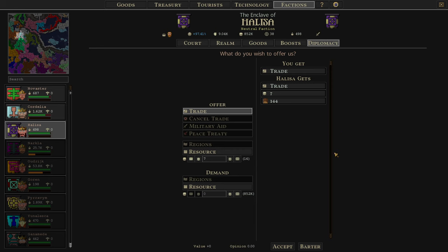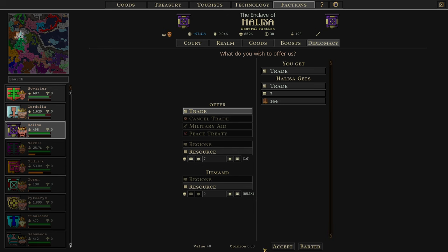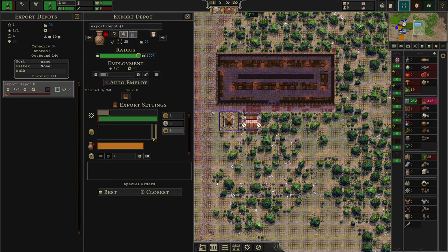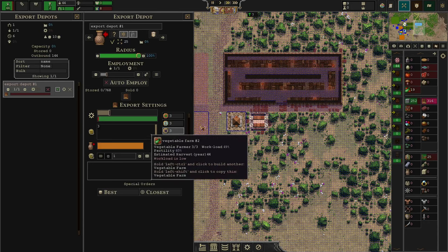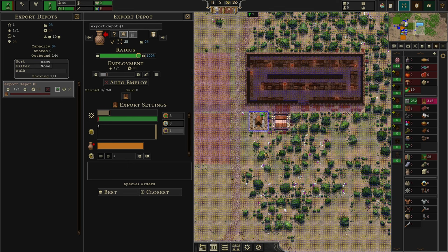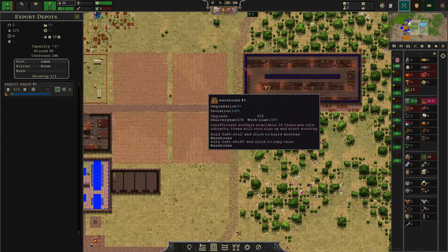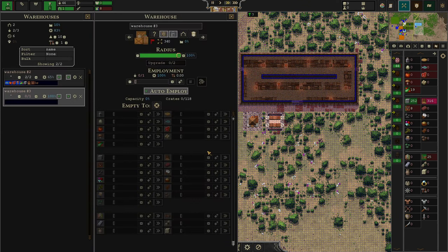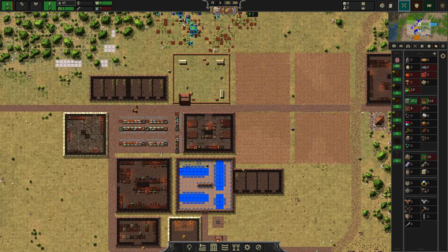You click a trade partner and offer them a trade relationship. At first, many of these people want something from you before they start trading — for example, these guys want a big freebie of my wood and some denarii before they accept. But that's okay — we now have a permanent trade agreement. Our workers will start exporting the wood that is too much in our possession. We can also auto-employ people in the warehouse and assign a couple of crates to have a bit more storage available.